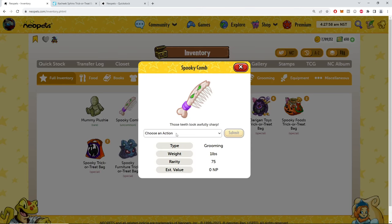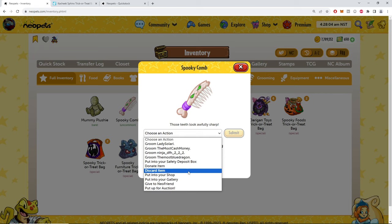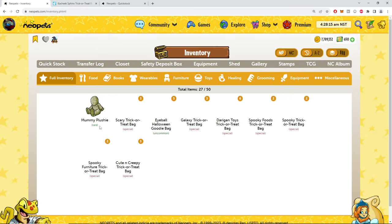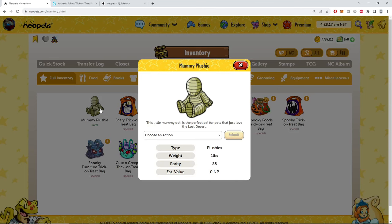Spooky comb — these teeth look awfully sharp. It also kind of looks like a wiener, but there's so many phallic items in this game. Shout out to Giger — if you watched Aliens you know. Mummy plushie — this little mummy doll is the perfect little pal. As a kid, that little song where you grab your toe — 'this little piggy went to the market.' Oh sorry, I messed that up.